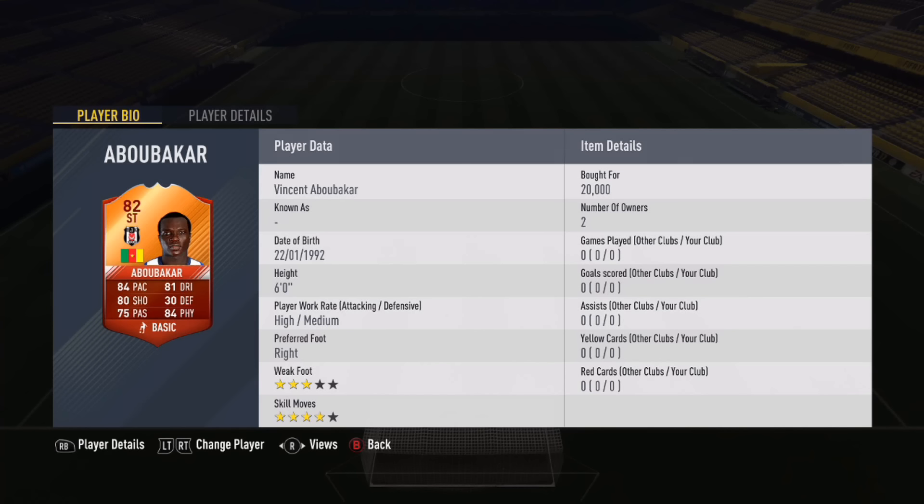What is going on guys, it's Tommy Gaming HD here and welcome to this international man of the match Abubakar play review. He's the 82-rated Cameroon African Cup of Nations match winner who plays for Besiktas.